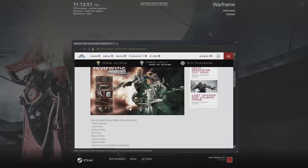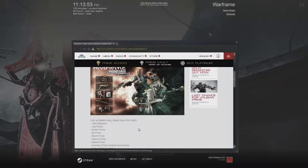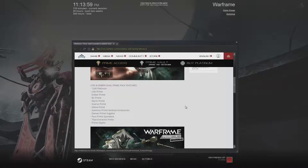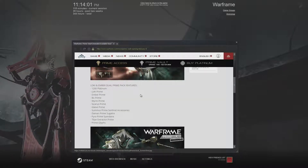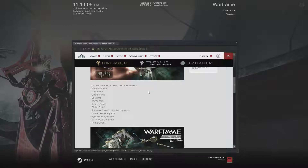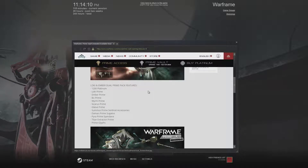If you don't have enough time for that, you can get the bundles. One bundle includes a Loki and Ember dual prime package which gives you 1200 plat, Loki Prime, Ember Prime, Bow Prime, Wyrm Prime, Sicaris Prime, Glaive Prime, Samus Prime, and sentinel accessories.